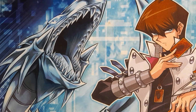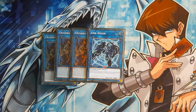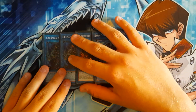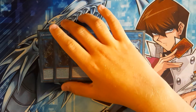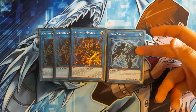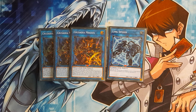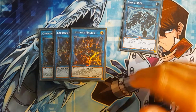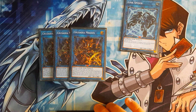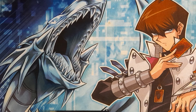Moving on to the extra deck, we have three Crusadia Magius and a Link Spider. Three Magius is important because it searches any Crusadia when a monster is summoned to its zone. And Link Spider — if you get Nibiru'd and you have a couple of extra Crusadia extenders in hand, you can easily link off the token for Link Spider and then carry on your plays and make Leonis and such. It should just be a free extender and you don't need to worry about being Nibiru'd.